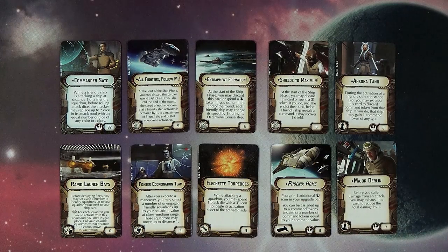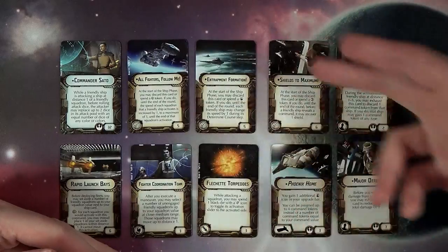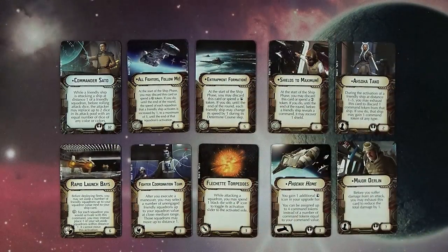Fighter Coordination Team — another great squadron support card. After you execute a maneuver, you may select a number of unengaged friendly squadrons up to your squadron value at close-medium range, and those squadrons may now move up to distance one. Again, bonus movement. You start comboing and thinking about all these maneuvers, getting all these extra speed — it's kind of crazy.